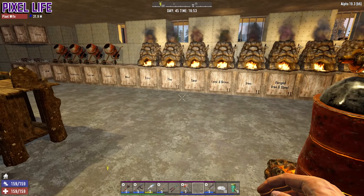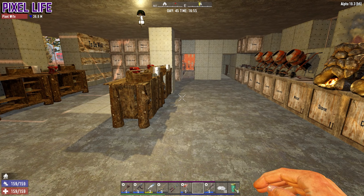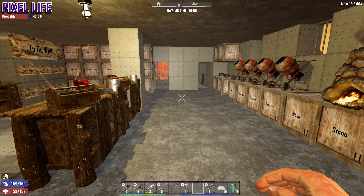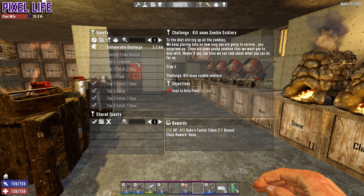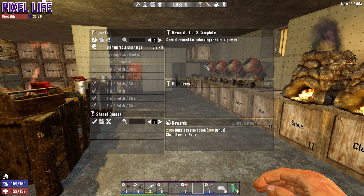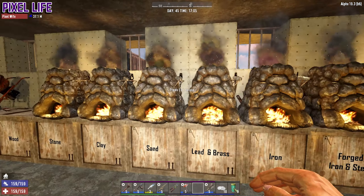We also have quite a bit of gunpowder manufacturing ready for horde night, which is a couple of days away. Before then, I think we're going to do some quests just to get up to tier five. We are just on - did we do tier fours? Did we move on to tier fours? Pixel Wife, do you remember? Yes, I think yeah we got it. But we haven't done any tier four quests yet, so we got special rewards for unlocking tier four. We can actually do tier fours now, so let's go ahead and do them.